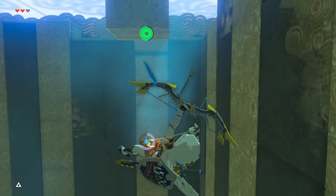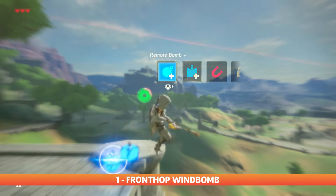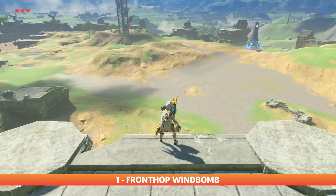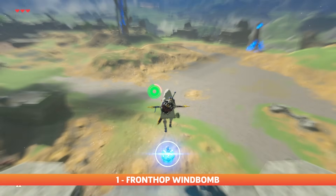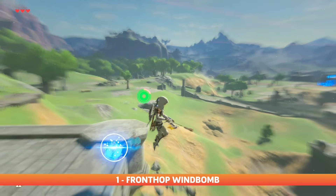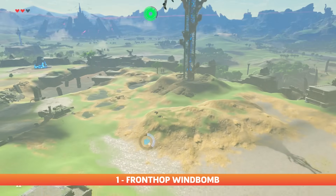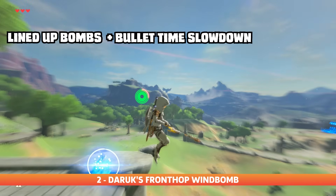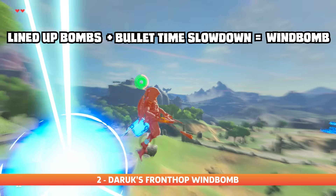So how many ways are there to do this? The basic front hop wind bomb is the most common one to date, triggered by simply jumping over a cliff edge or high ground. The basic rule is you usually drop the round bomb first, then the square bomb for consistency, but you can change this order for a different angled launch. A key part of wind bombing is to place the bombs in a line to strike Link, and to do this during bullet time.